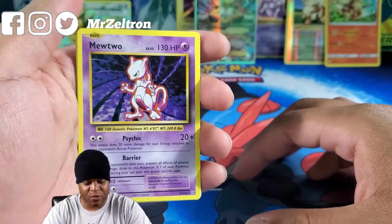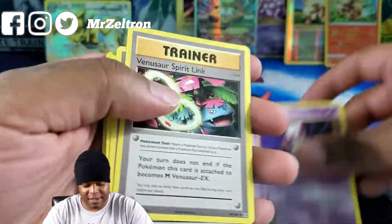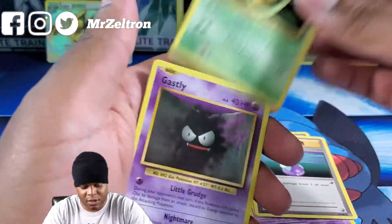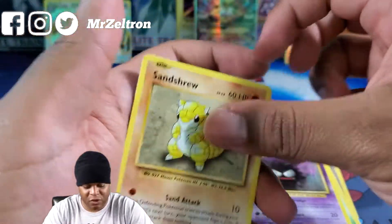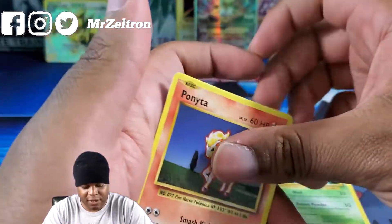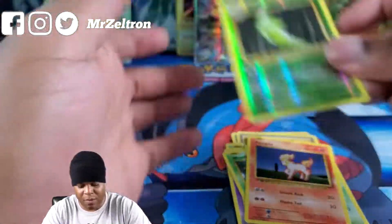Evolutions pack: Mewtwo as the rare — I did the card trick wrong again. Cards include Venusaur Spirit Link, Potion, Kakuna, Gastly, Sandshrew, Weedle, Tangela, Ponyta, and Reverse Holo Metapod.